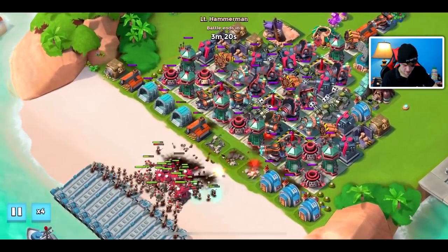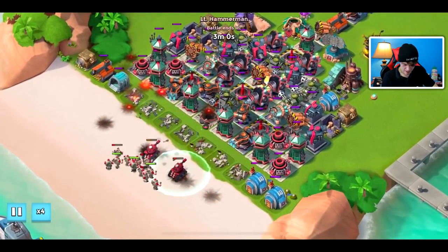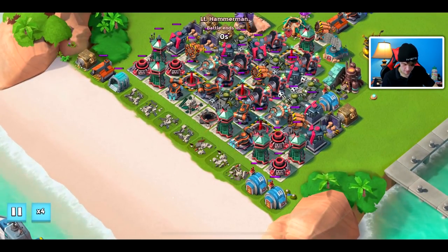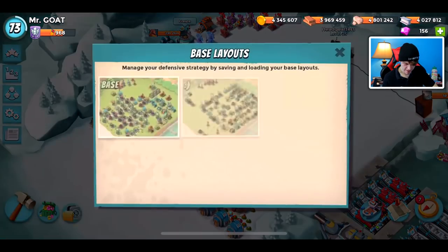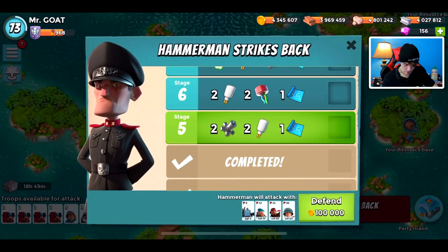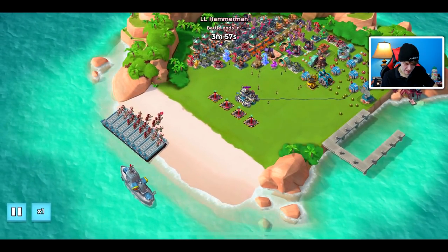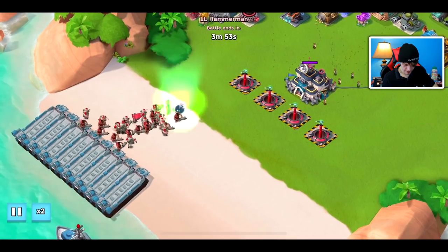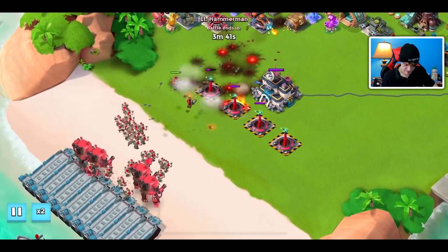Stage five — lots of riflemen to take out, but once we get past them, the three doom cannons that are in range should be able to finish it off. We're getting some return on our investment, finally. It was just so expensive to get these doom cannons up and running. Loading into stage five — who knows, maybe Hammerman will gift us an easy one. The doom cannons can still one-shot troops but it just isn't sustainable.